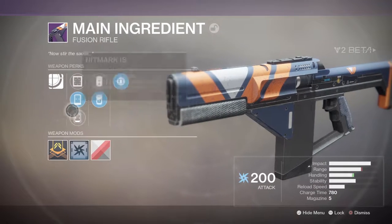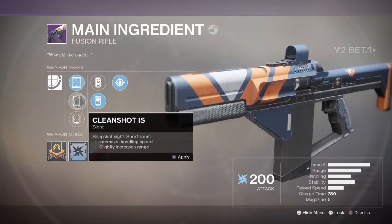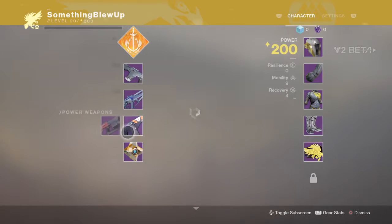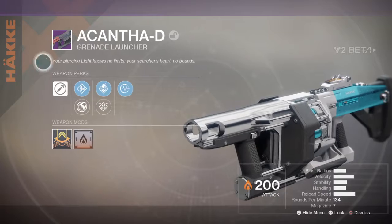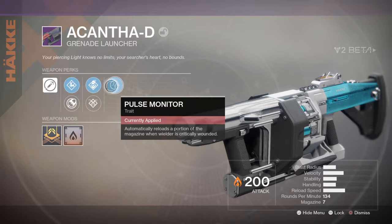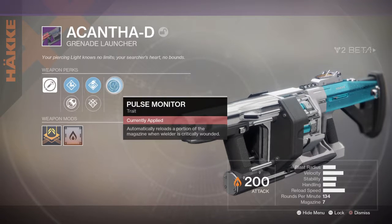Then you have the sights — what the heck. Probably gonna use Hitmark, honestly. I don't even know what it looks like but we'll test that out. And then the Akansa D — your piercing light knows no limits, your searcher's heart no bounds. So pulse monitor — automatically reloads a portion of the magazine when the wielder is critically wounded.